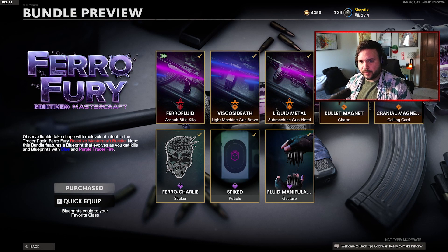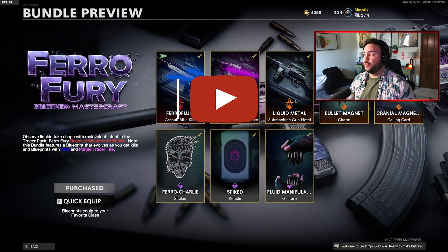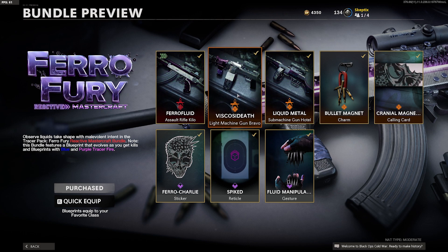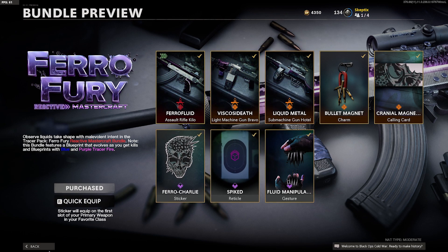Alright, what's going on everybody - a brand new bundle just dropped and we're going to check it out on WMD really quick. I gotta get this video out fast but look at this bundle. We've got the Pharaoh Fluid Vargo 52, the Viscosa Death which is an LMG - it looks like the Stoner or the RPD, maybe the M62 - and then we got a PPSH. All these look super dope.